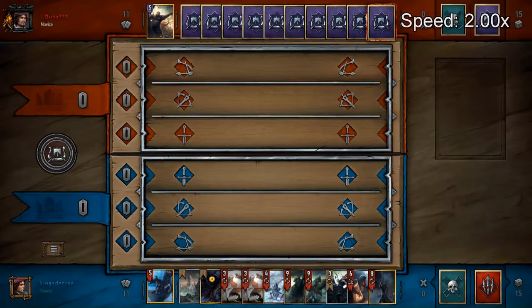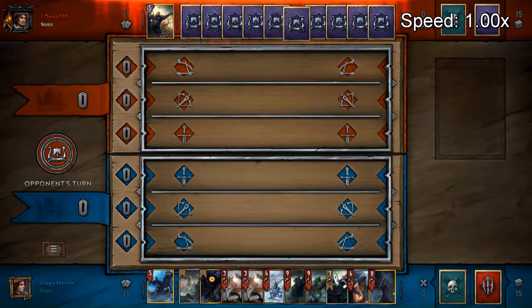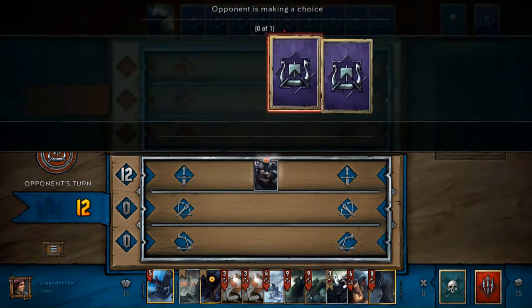We've got more Skellige - Skellige is always fun, and this one is a little more tricky. We're getting into this - it's a really nice looking hand by the way. I have my White Frost, a Muzzle, a Wild Hound, a Wild Hunt Rider, and what looks like an Airdeen Lieutenant. Then we have our Crown, so this is a really nice looking hand going in, and I'm going second - so how could we possibly lose?